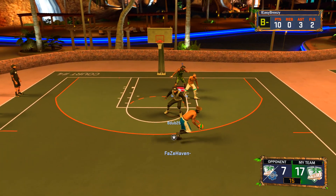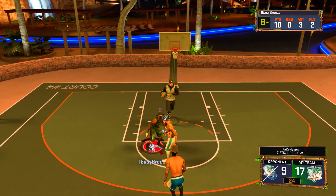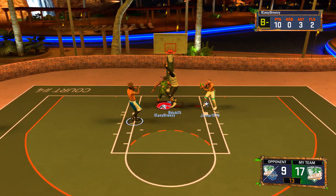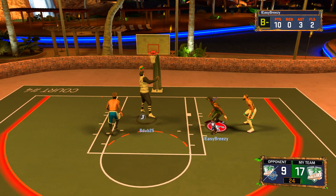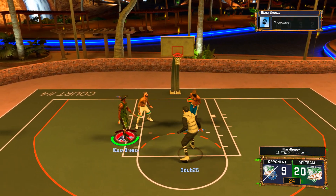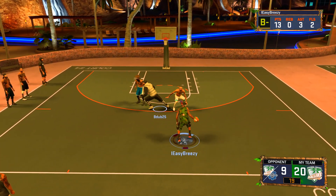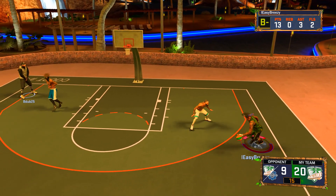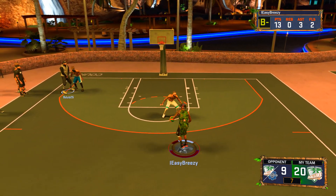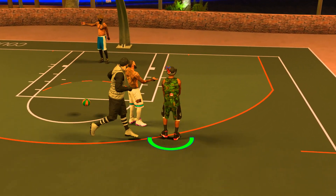The guard has just been working the center out — the center cannot guard him. But I'm not gonna let him get too many points; I'll step in and do extra help defense. You guys can see he cut right there, I jumped and went back to my man. I'm pulling up green light — once I got that grand badge I am a sharp shooter. The grand badge helps so much on lockdown defense, shooting, everything.